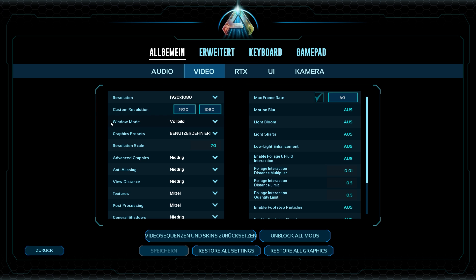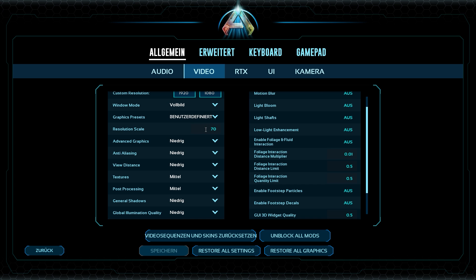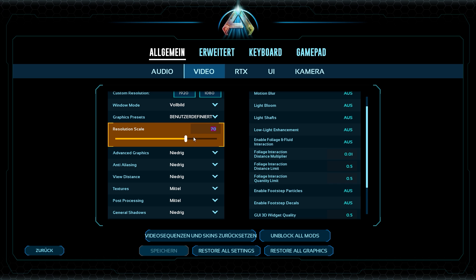In the video settings, I have a normal resolution — nothing special there. I have the resolution scale set to 70. If you have a weaker graphics card, you can play around with the resolution scale and put it on 50 or something — you'll definitely gain some frames from that.